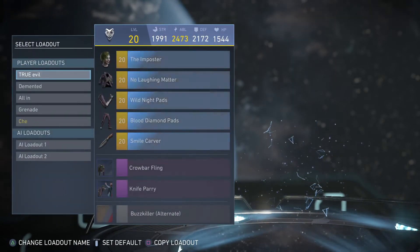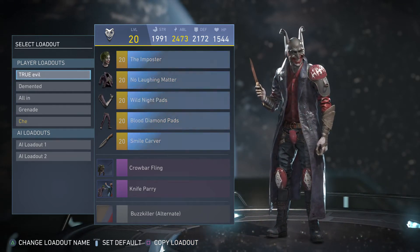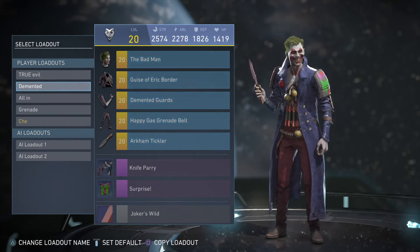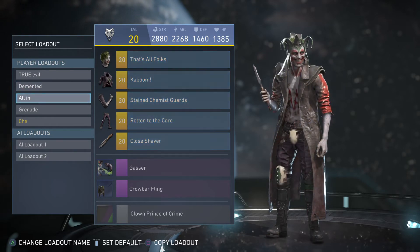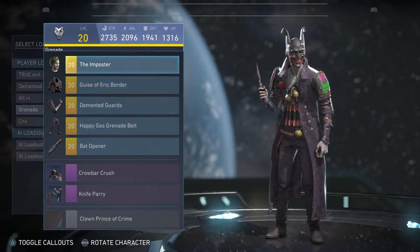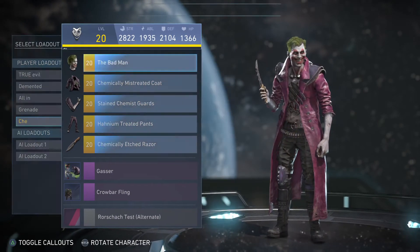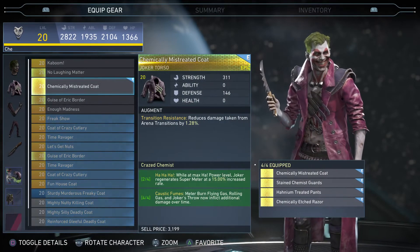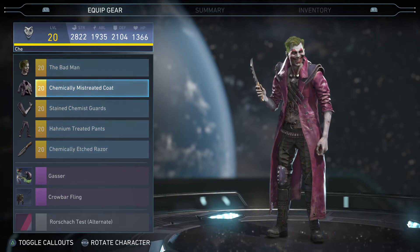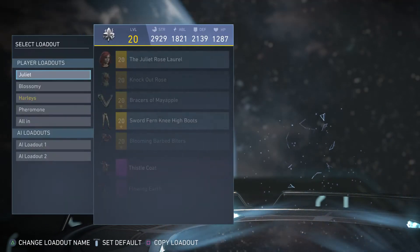And next we got Joker. We got the True Evil — let's face it, Joker is very evil. We got the Demented set. We got the All In. We got the Demented guards. The Happy Gas Grenade belt. And then there's one I don't know what to call — comment down below to let me know what to call that one.